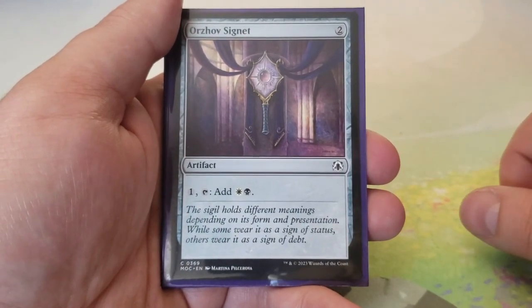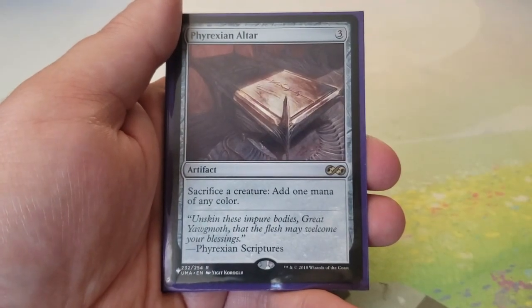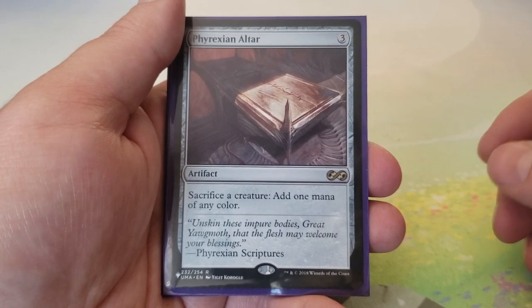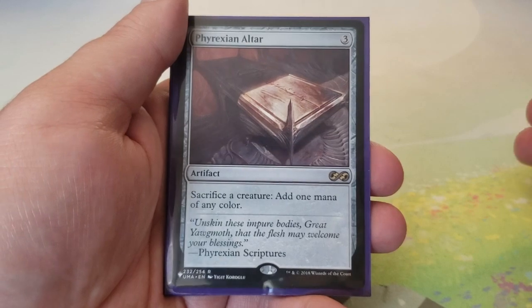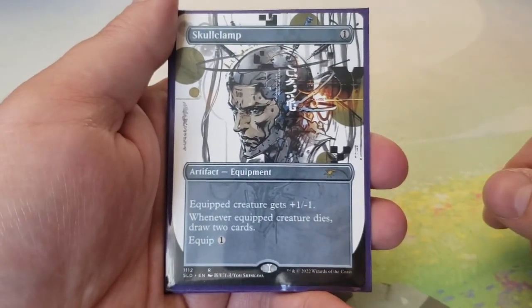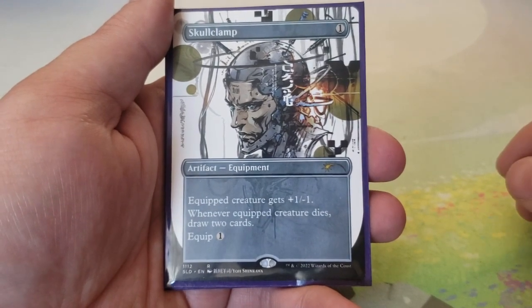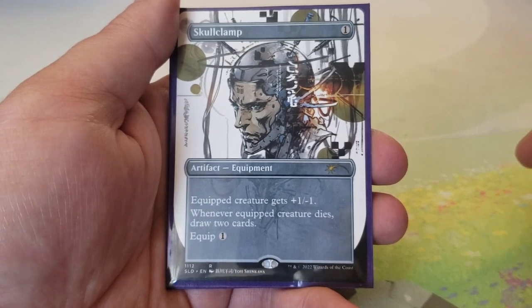Orzhov Signet — costs two, taps for one and then taps for white and black. Phyrexian Altar — three: sacrifice a creature to add one mana of any color. Great sacrifice outlet and ramp that lets Brimaz generate tons of value. Skull Clamp — costs one, equipped creature gets plus one/minus one; whenever the equipped creature dies draw two cards, equips for one. Use on your Mite tokens for instant card draw value.